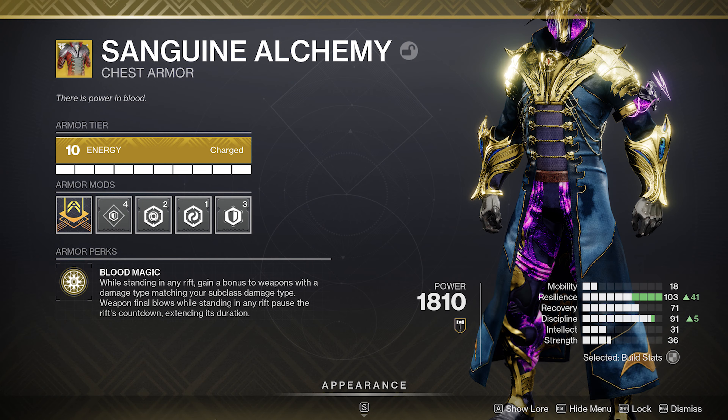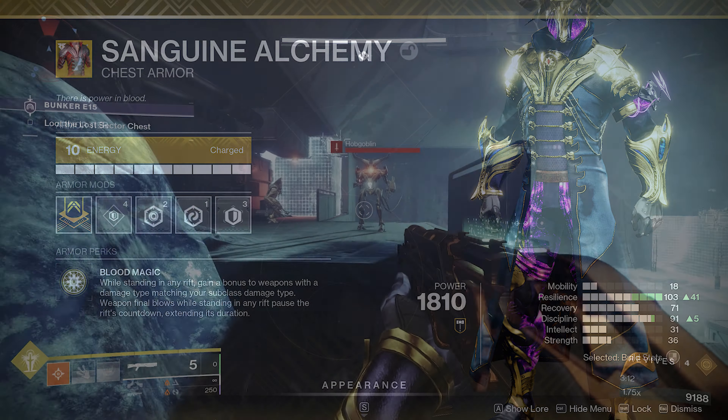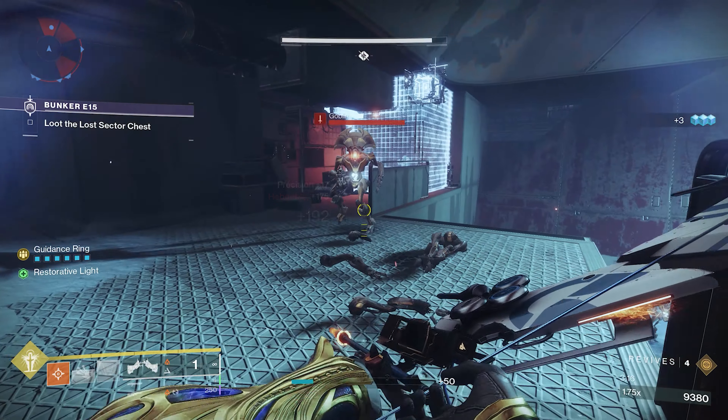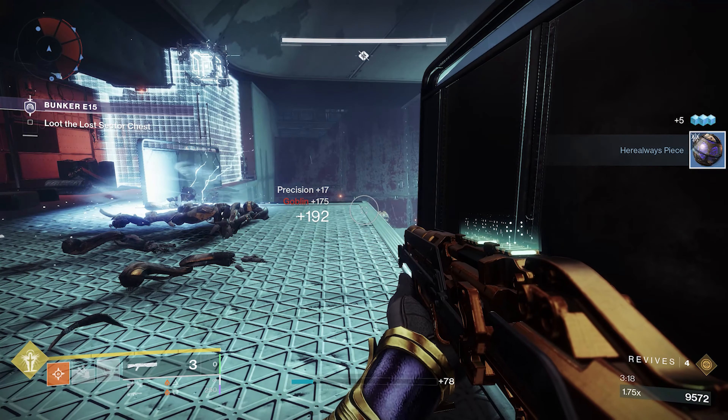Sanguine Alchemy is a perfect pairing with this one, because when you're standing in any rift — and you're pretty much stationary when you use this bow — you're going to gain a bonus to weapons with a damage type matching your subclass type. Obviously with Solar, the bow is Solar. Weapon final blows while standing in any rift also pause the rift's cooldown. It gives you a 17% damage increase just by standing in your rift, but if you run it with an Empowering Rift, that'll stack together, so you're going to get some really big damage increase.